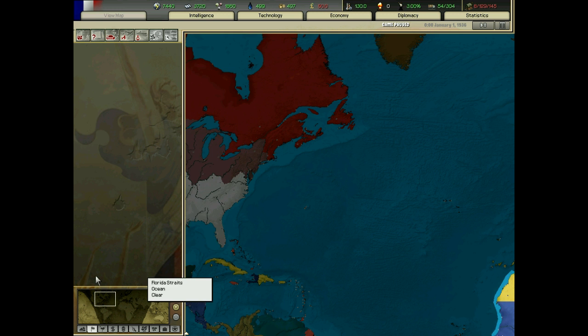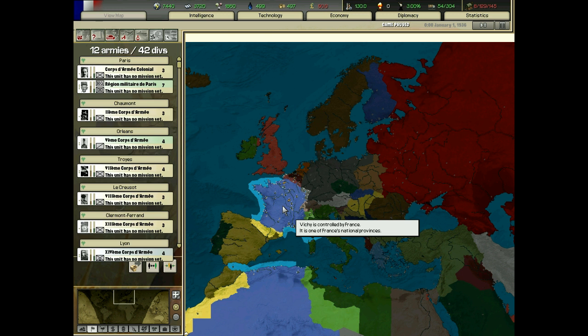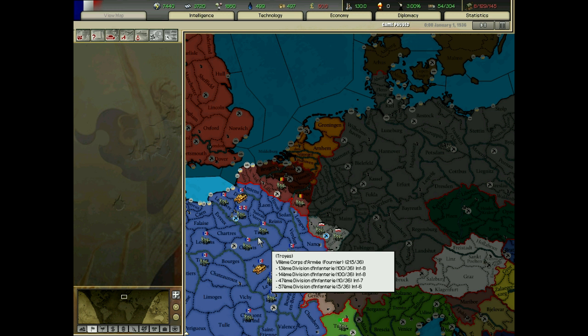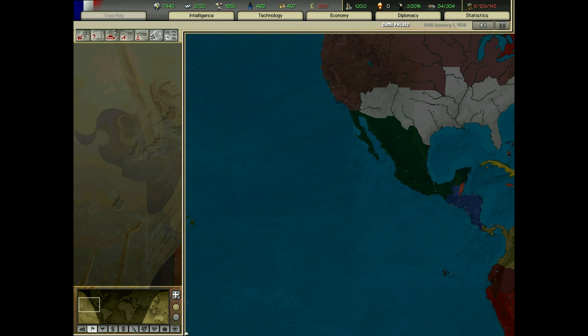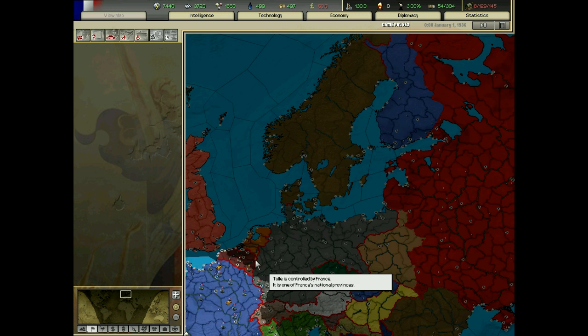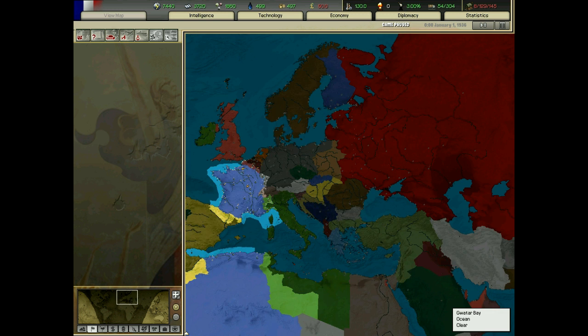The French intervene in Mexico and set up the Mexican Empire. Germany never forms until after World War I — it stays Prussia. Britain and Prussia ally, and Britain, Prussia, and Russia ally in World War I against France and Austria, and I think the Ottoman Empire.